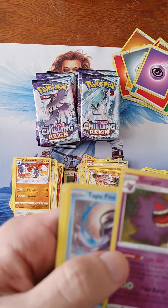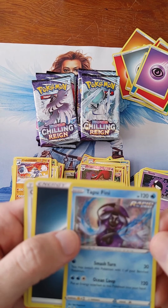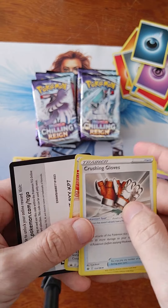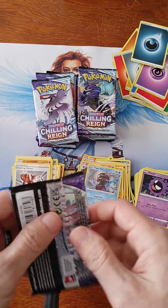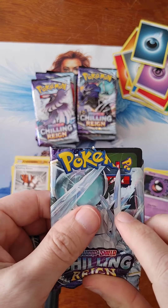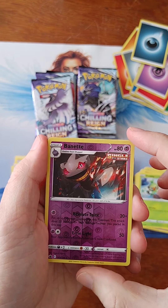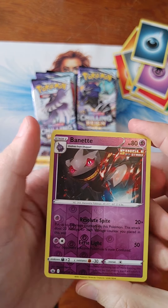Gengar. That's a rare with the fancy foil. And a Tapu Fini with a half foil — I don't know what to call that. Regular foil, maybe, where it's just the picture that's foiled. I'm not a big fan of that; I like it when the whole card is foiled versus just the picture. What's interesting here is none of these cards seem to be suffering from the famous Magic the Gathering curling, where in Magic as soon as it hits humidity these cards can curl one way or another depending upon if it's too humid or not humid enough.